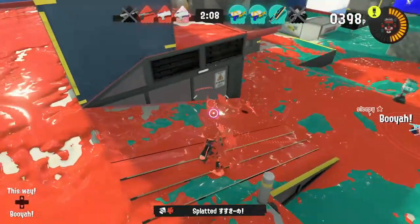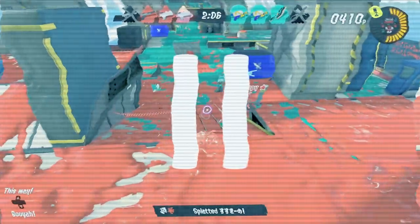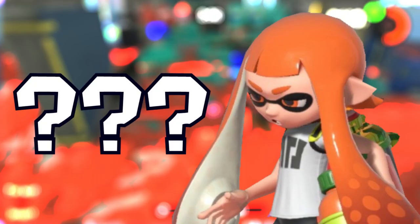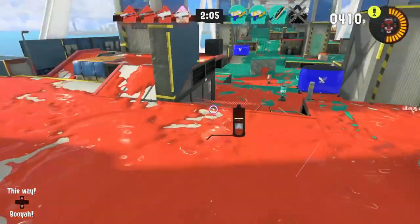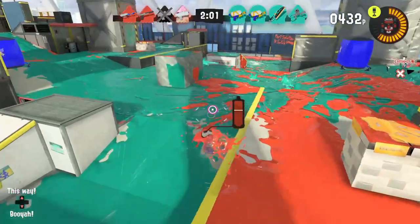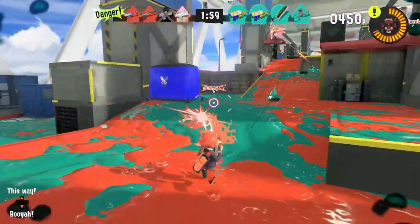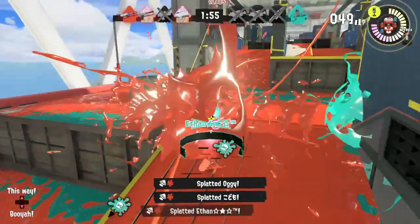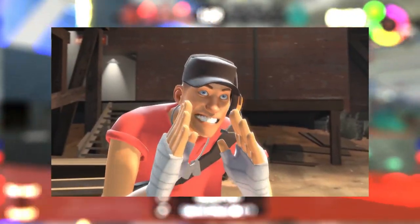For example, here I am on Hammerhead Bridge. There's a ton of enemies blocking the middle of the map with a ton of suction bombs. Using the map's terrain to my advantage, I sneak around them using a flank route to the left of me, and then just like that I take them all out one by one from behind. GG easy, knuckleheads.